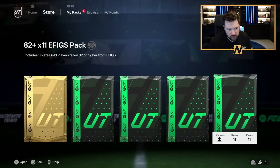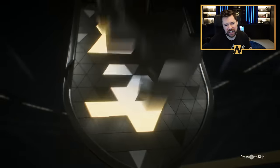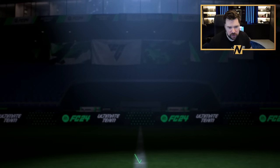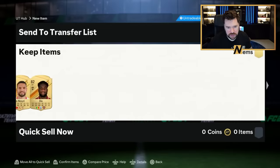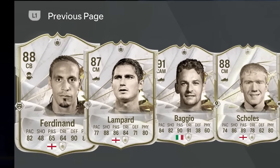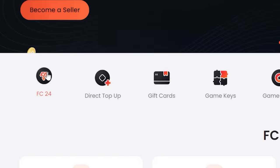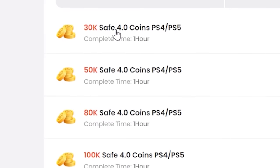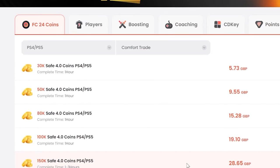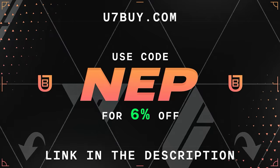Before we get into the objectives, I just want to rip the 82 by 11. I presume these might come out at the back as well, to be fair. No duplicates, which is quite mad, but no Team of the Season either. If you want to afford the best players and open the best packs in FC24, go to u7buyer.com to buy your EAFC24 coins — it's cheaper than buying FC points and just as reliable. They already offer some of the best prices out there, and you can get an extra 6% off using promo code NEP at checkout.